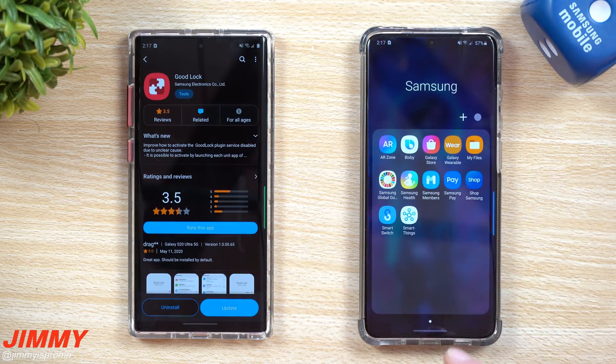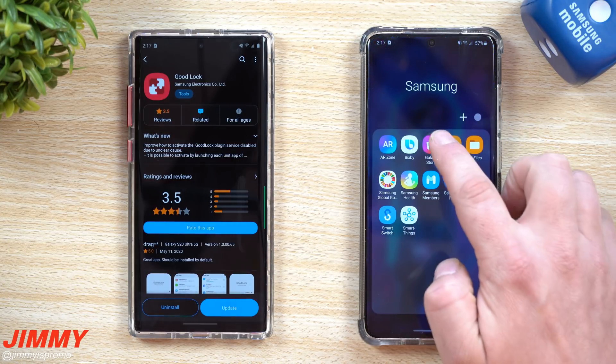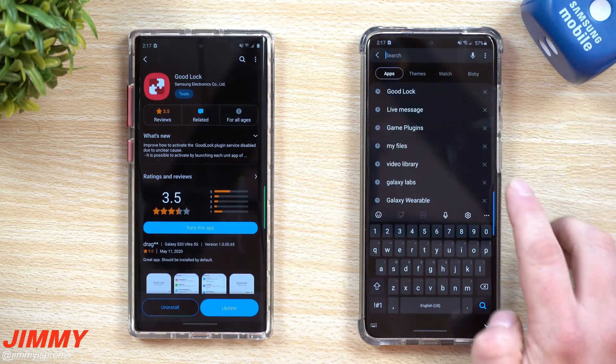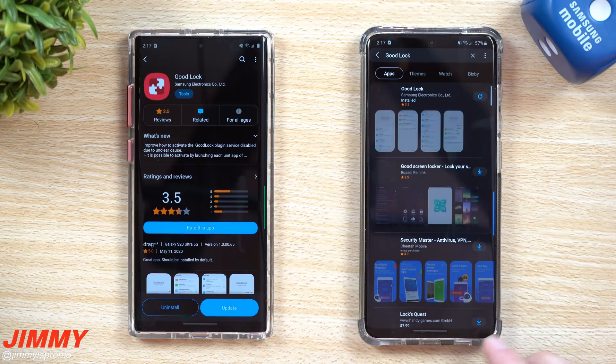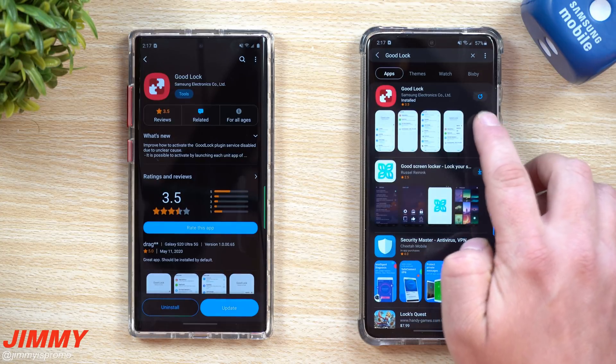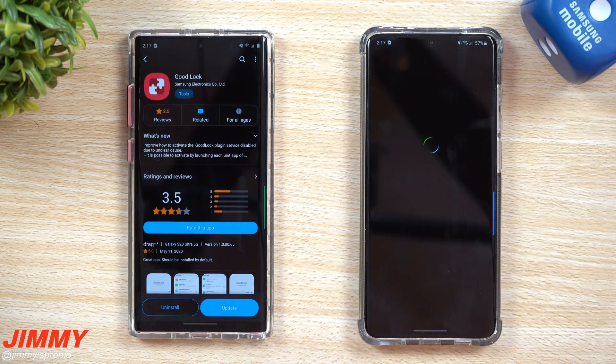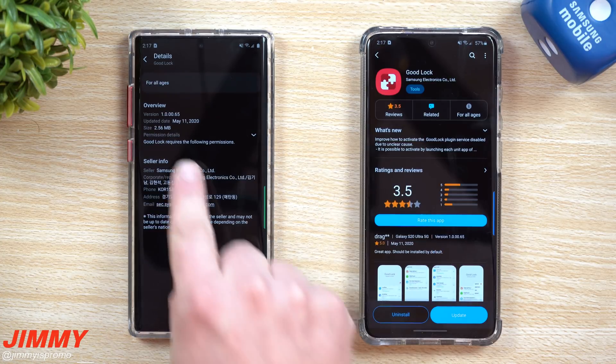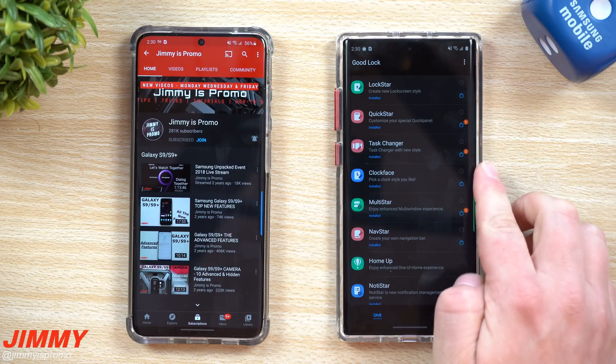Let's get out of GoodLock. I didn't see any pop-ups come in when I opened it up, so I'm going to go inside my Samsung folder — this is where the Galaxy Store application is. All you have to do is search for GoodLock. On the very top you can see a little refresh button letting you know there is an update. This update was pushed out today, which was May 11th.